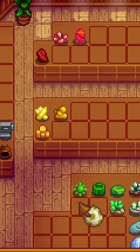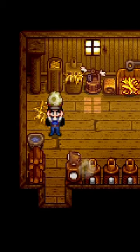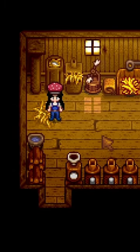Do place your rare fish in either a secluded chest or display them in a fish tank. Don't donate your first dinosaur egg to the museum. Do place the egg in an incubator in an upgraded coop to hatch a baby dinosaur. That will give you unlimited dino eggs that you can then donate and even turn into dino mayo.